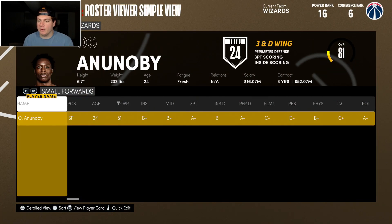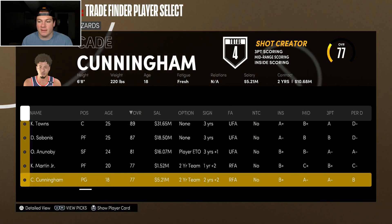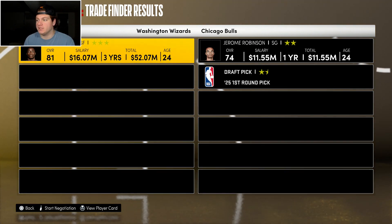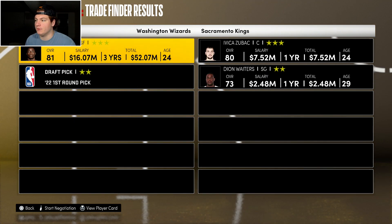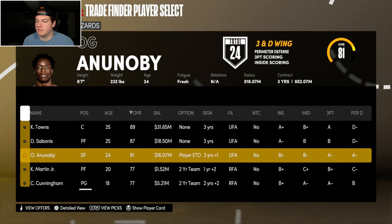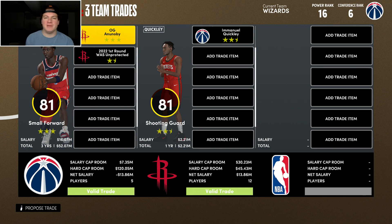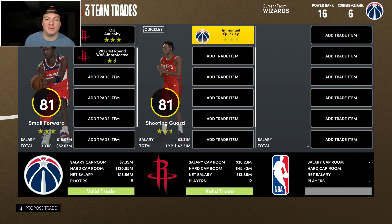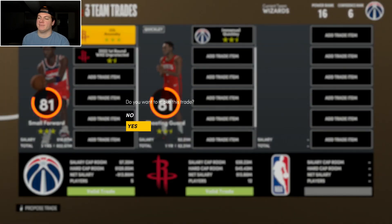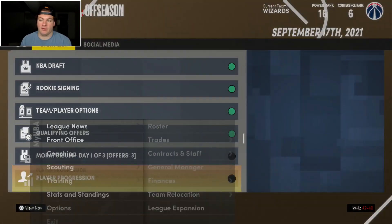Our starting five right now: Cunningham, no shooting guard, Anunoby, Sabonis, and Towns. If I can get a cheap shooting guard for Anunoby and then sign Kawhi, I'd definitely do it. I need to find that cheap shooting guard first. Going to try to get Emmanuel Quickly from the Houston Rockets — he's only making $2 million a year and had a solid season. They agree with just two first round picks. Beautiful — backcourt figured out.